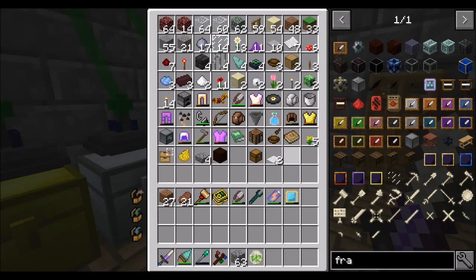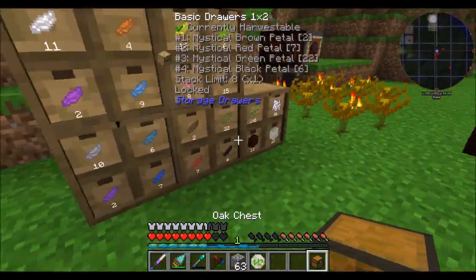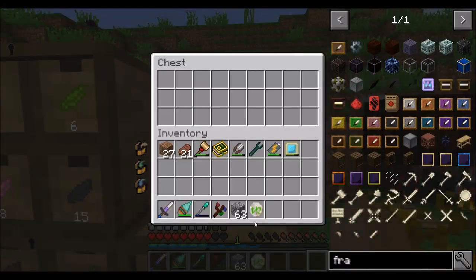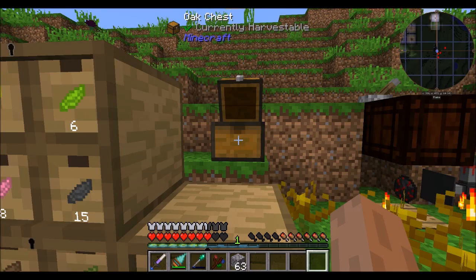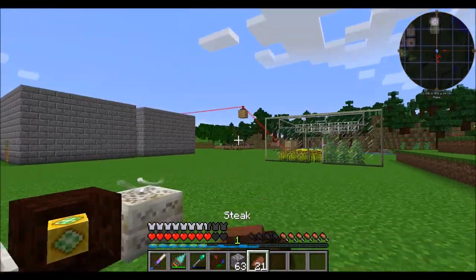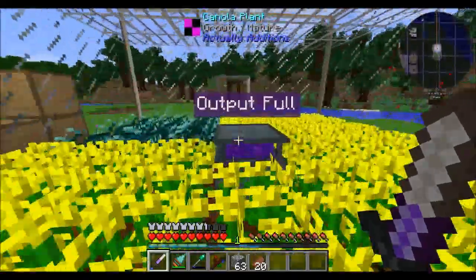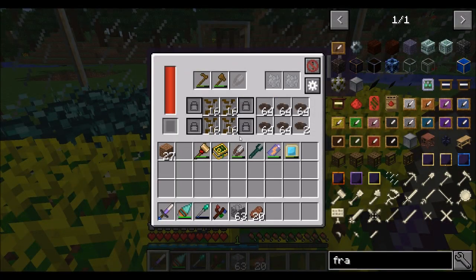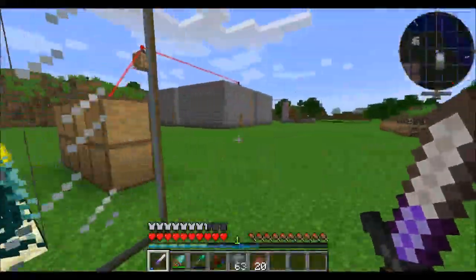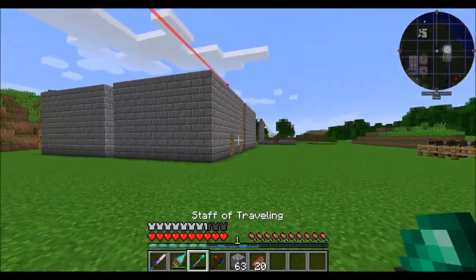I'm going to store all the excess runes that I have in this chest. Let's get some food and check on our other stuff. This is saying output full — we have overflown canola. We are super full on canola — we have 32 stacks of canola. That is amazing to me. Remember how much we were struggling to have canola?